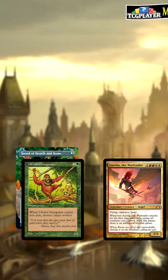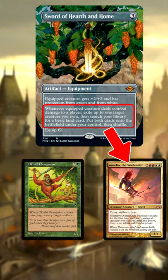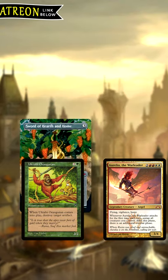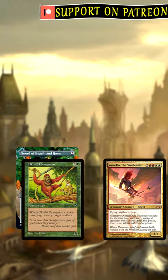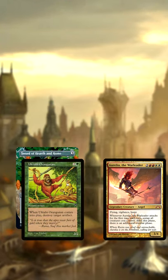Then, when your Uctabi Orangutan equipped with Sword of Hearth and Home deals damage, the sword's ability will trigger and you target Aurelia to be exiled and returned to the battlefield, along with getting a basic land from your deck. Aurelia is now a new object on the battlefield and has no memory of its previous attack, so you can attack again, triggering her to add an additional combat step again and again until you win the game.